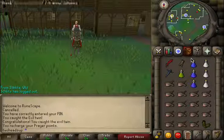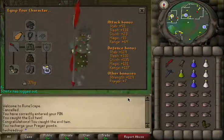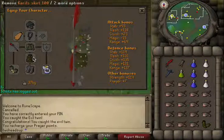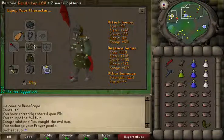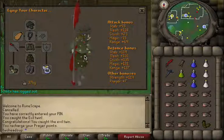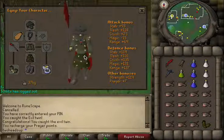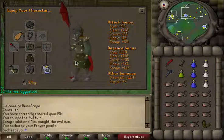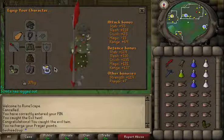Blood Velds attack with magic-based melee — that's why I'm wearing Karils. You can just as easily tank them in red or black Dragonhide as you can with Karils. The best drop they have is a Rune Med helmet, and unfortunately that's a downside to Blood Velds — there's no point wearing a Ring of Wealth, so wear a Warrior Ring, Berserker Ring, whatever you've got.